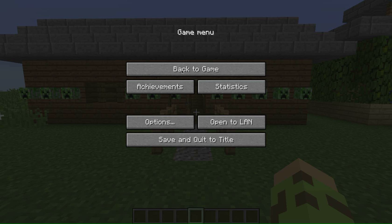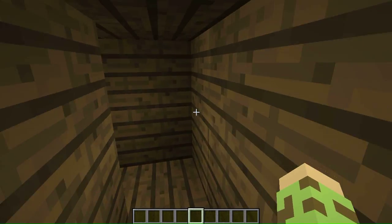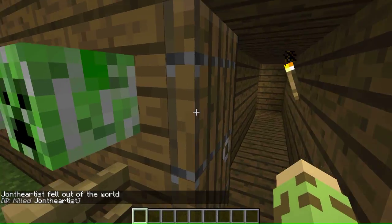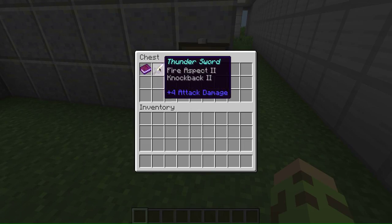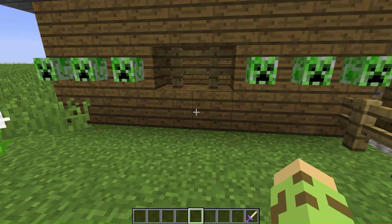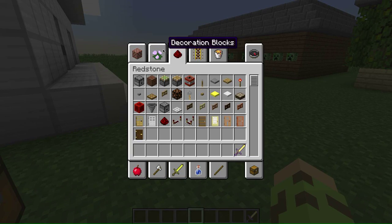Hello everybody, today we are doing the tutorial of the player detector. It will activate any redstone device when a player comes through. As an example, I walked through and it sent a redstone signal to a command block that killed me.